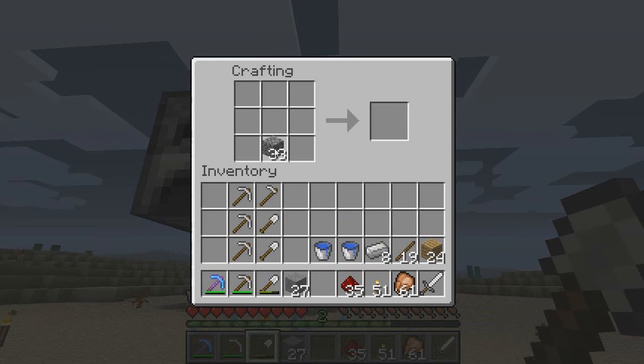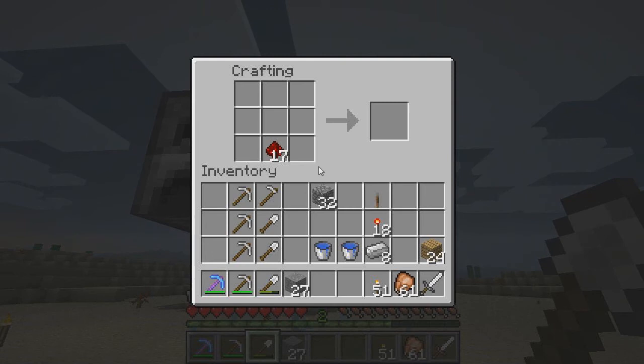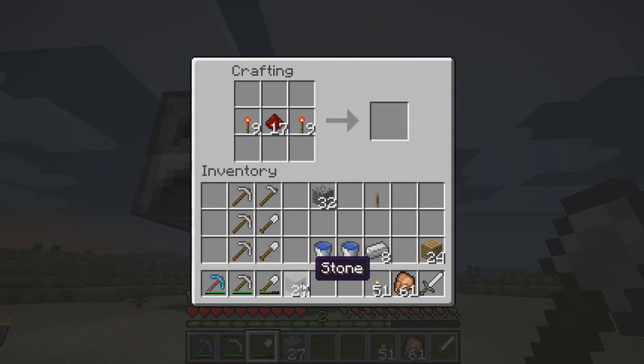So now I need to remember how to do all this. We'll firstly need to create ourselves a lever to control the whole system. Now we're going to need 18 redstone torches — these will be used to create repeaters. For the repeater: redstone on top, torch and torch, and then stone on the bottom.